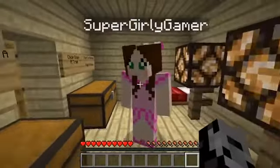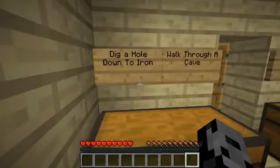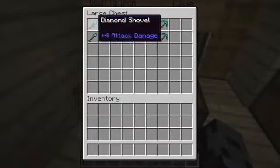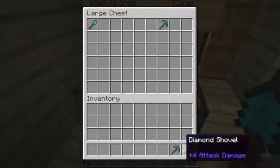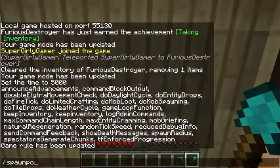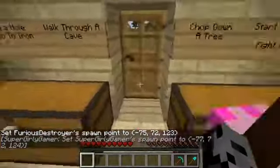Okay, so I figure we should interact with the world. We have a series of challenges: we're gonna dig a hole down to iron, walk through a cave, chop down a tree, start a garden, and fight a mob. So grab a shovel — I took both shovels, I kind of need one to dig a hole. I'm gonna spawn upon myself here so I can easily get back to this spot. Let's go!